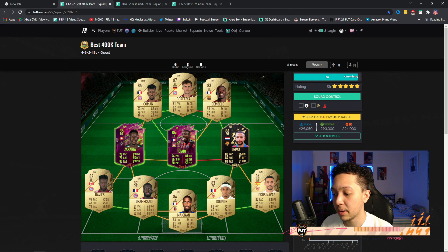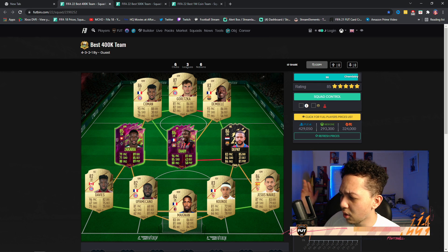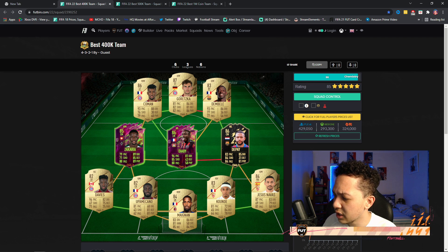The backline is decent and actually quite cheap considering you're compensating for Zakaria at RB. To upgrade, I'd probably try Inform Upamecano or Kim Pembe down the line, or UCL Jesus Navas. It's showing as 300k on Xbox, so if that's the case you can improve the team by adding Inform Upamecano, a better goalkeeper, and UCL Jesus Navas.